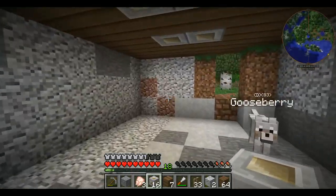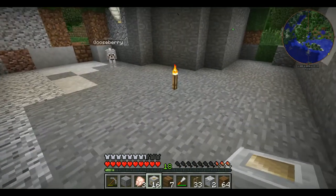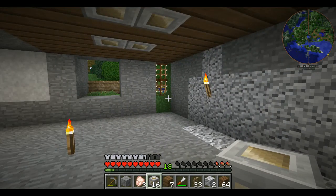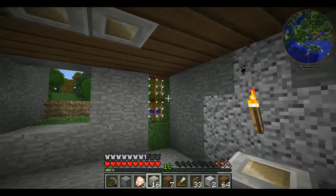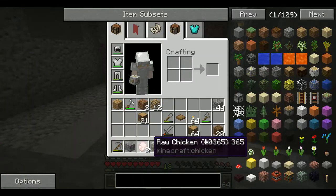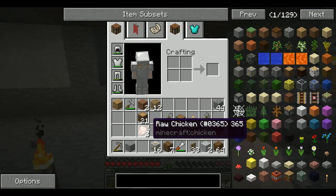I wanted to put a few dog beds, and above each dog bed is the dog's name, gender, and their siblings. There'll be a sign with the dog's name, gender, and probably their siblings. And then there'll be an item frame above that with a little thing — like, this dog found this on this day. That would be cool to have.